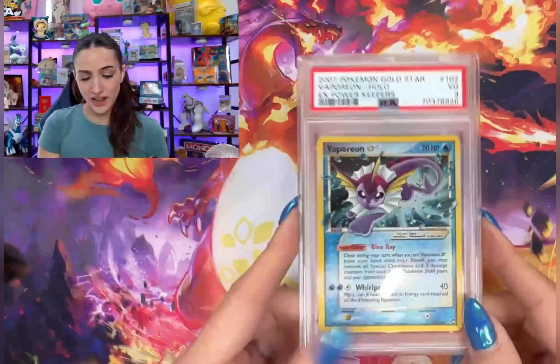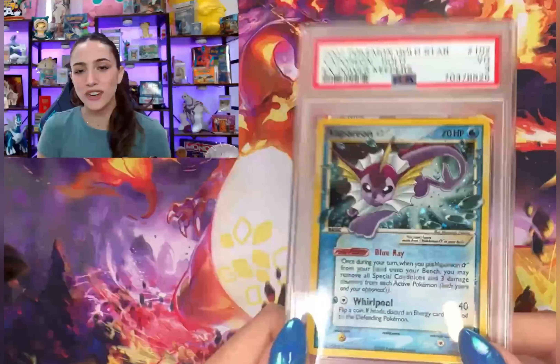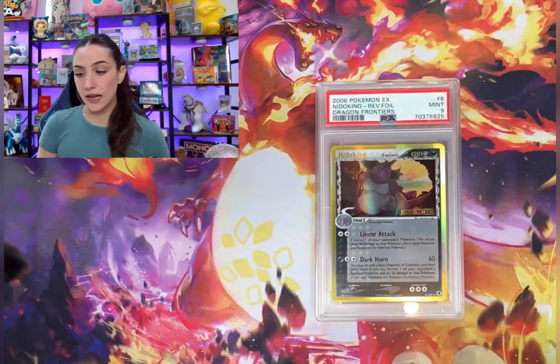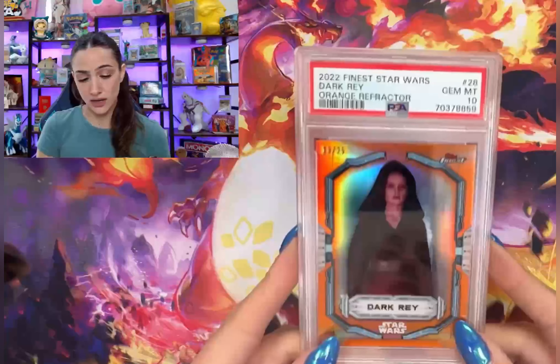We got some Fossil PSA 9s. A gold star! We got a PSA 3 on the Power Keepers Vaporeon gold star — beautiful. Gold stars are always something that I am grading no matter what the condition is.